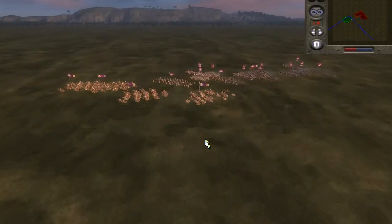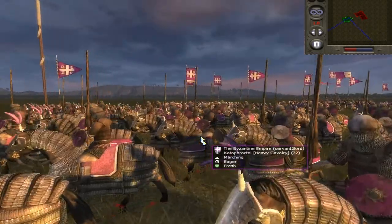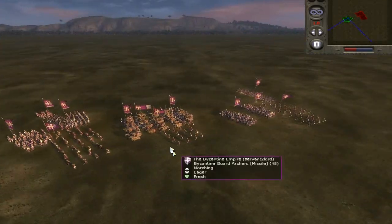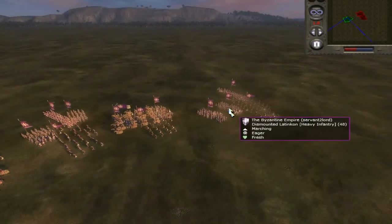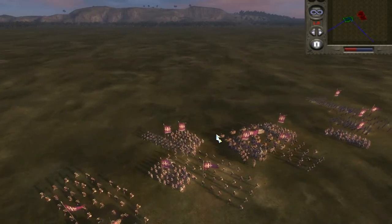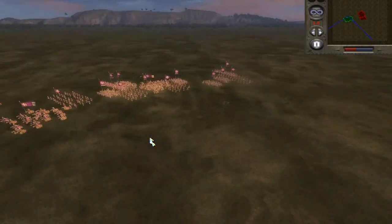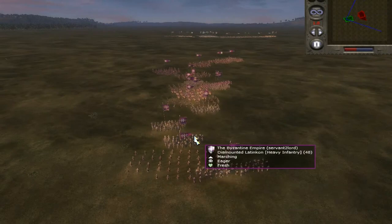So my army consists of five units of cataphracts, four units of Byzantine guard archers, five units of dismounted Latin con, and two units of Varangian guard - usually pretty much a must in a Byzantine army, you've just got to use them right. Yes, that's my army.